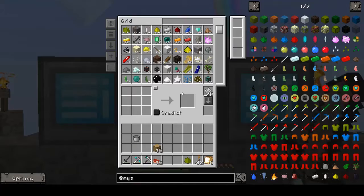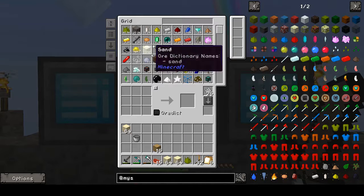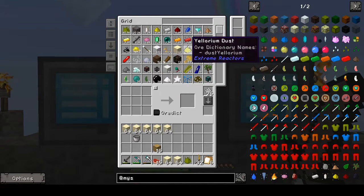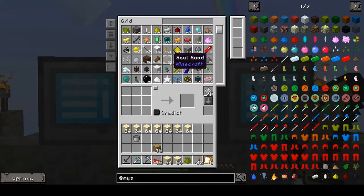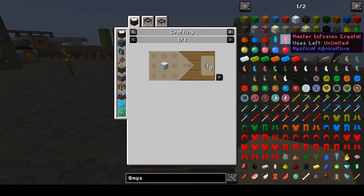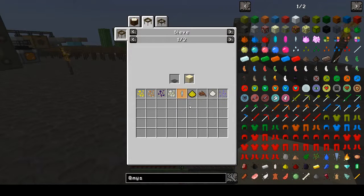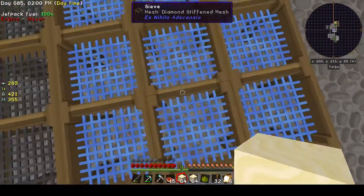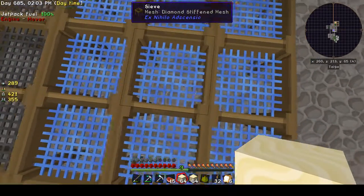We need to go get some sand. I can get them in the diamond tier. So let's go ahead and do this. I'm going to do this off camera and I'll bring you back as soon as I'm done.